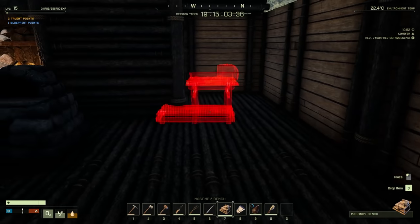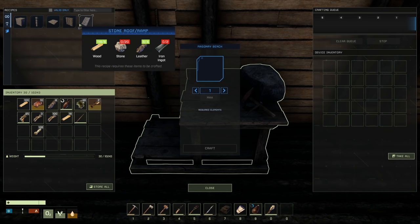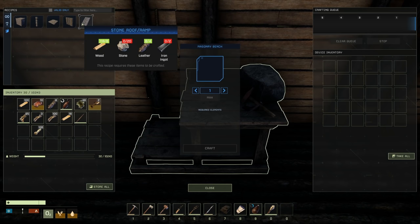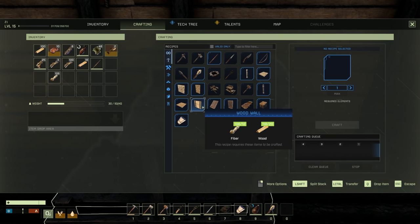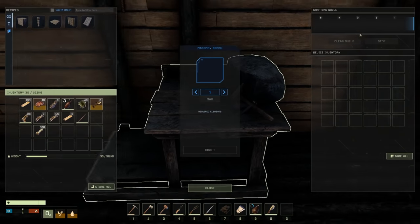Masonry workbench, let's put it right here. Oh — foundations require iron? Everything requires iron, wood, stone, and leather too? You're kidding me. That's crazy! I was expecting a stone wall to require stone, wood, and fiber — more stone than wood, like a natural progression from wood walls. Wood walls require fiber and wood, so I expected stone walls to be similar, but no — it wants leather and iron. What?!